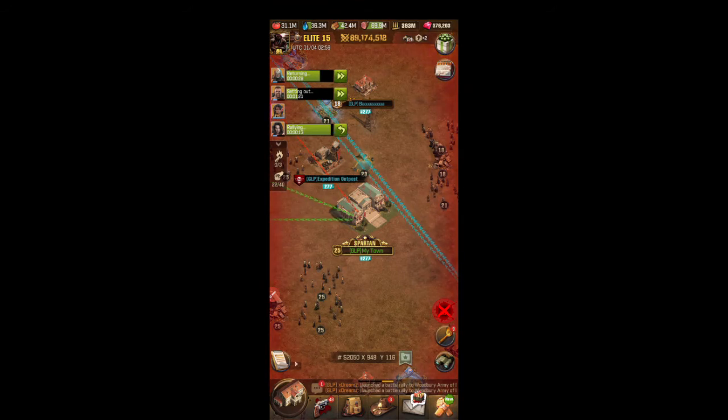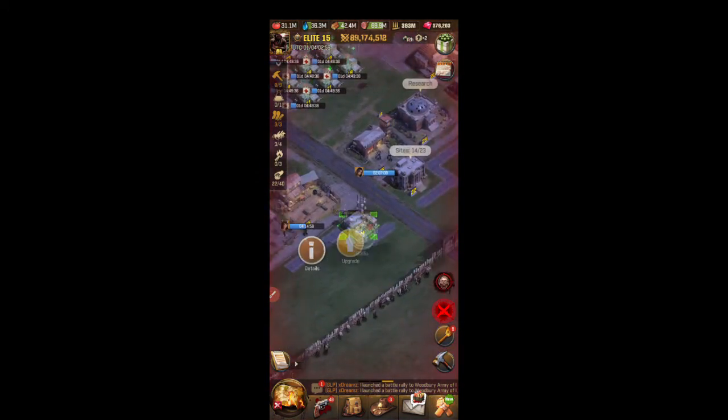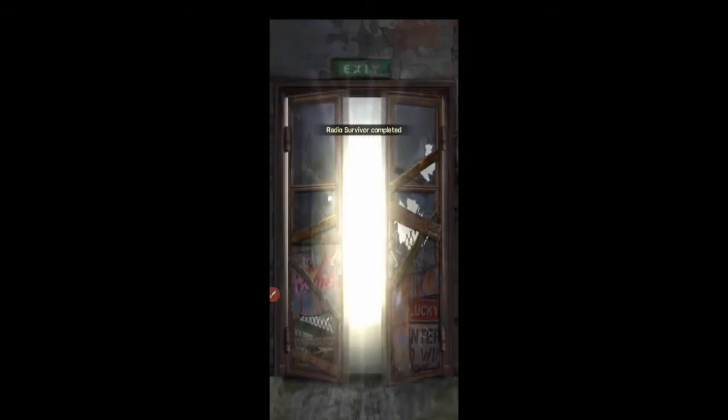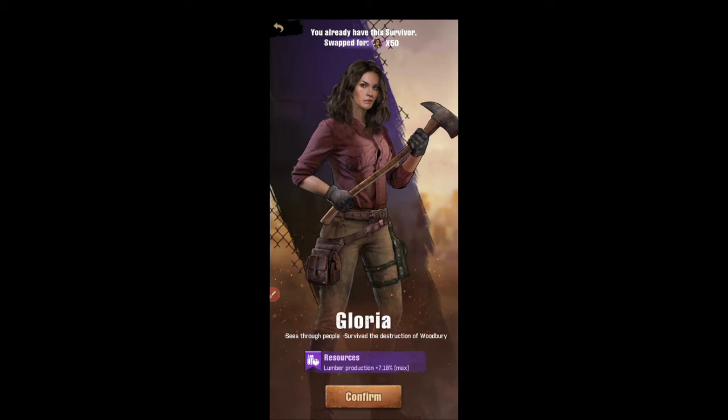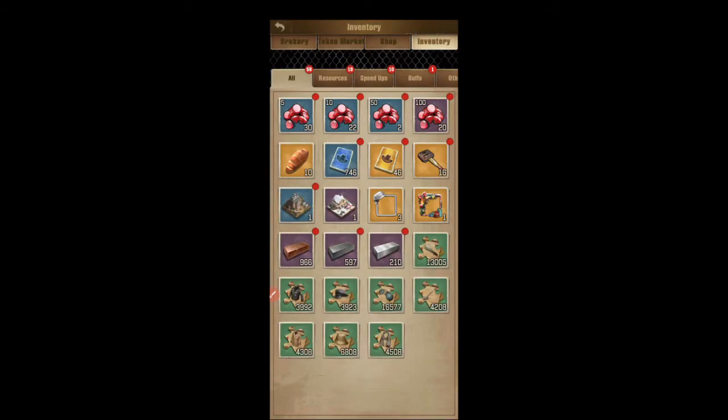I was going to call this episode 'What's in Your Bag.' What this episode is really about is how to turn long range radios into other things. So if you're unaware, you go to your radio station, do a long range pull, and you get some survivors. Now I have Glory already and Bob already — they're both at five stars. So what do you do with this? You go to your bag.